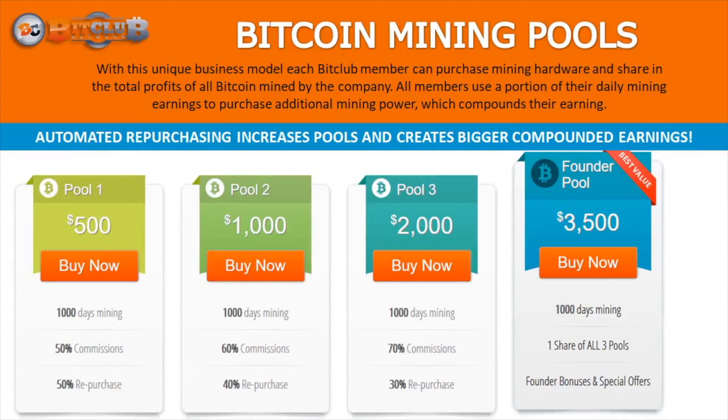Once you're in the commission structure, you can purchase one of the Bitcoin mining pools. We have a $500, a $1,000, and a $2,000 pool. If you purchase all three together, we call that the founder's pool, and that is $3,500, which comes with a little bit more incentives.